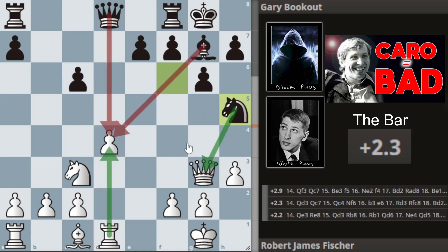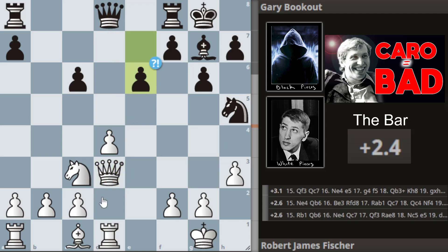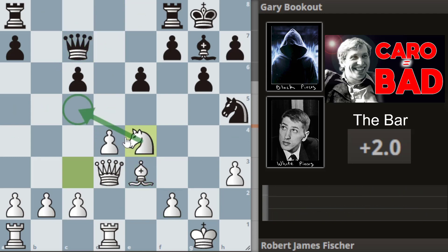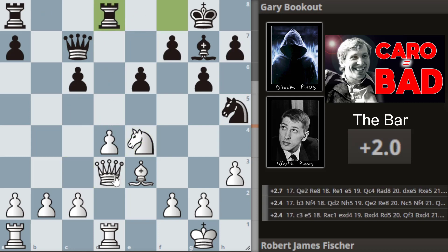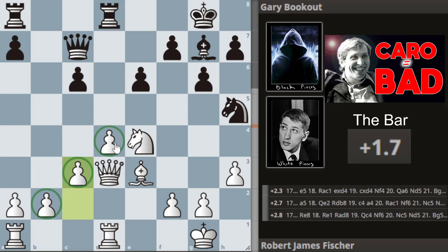Gary plays a nice little move here, opening a discovery against the pawn — so we've got a two-on-one. Bobby just goes and defends, and we get e6. Bobby just solidifies the center. We then get queen to c7, and then knight e4, heading for the blockade. We get the rook coming in, aligning with the queen. c3 from Bobby, just making sure that the center is nicely defended.